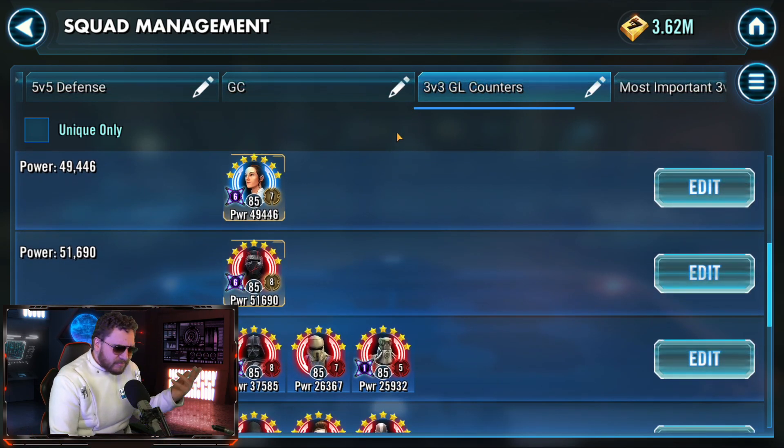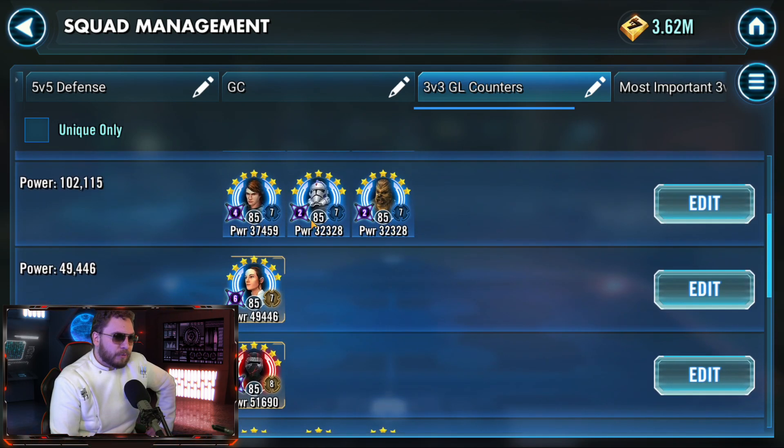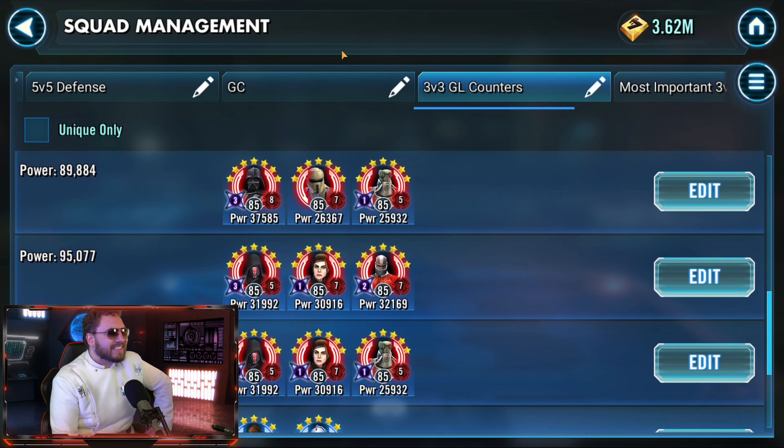You could also use Rey if you want to go that route, or use Supreme Leader Kylo Ren in a mirror match — which is very nasty with very low banners. Nonetheless, if you are planning to go up against Supreme Leader Kylo Ren, this is definitely a team to strive for — otherwise, SLKR can be a bit difficult to beat inside of 3v3 Grand Arena.